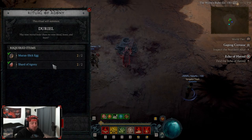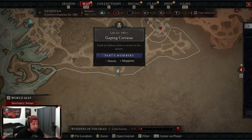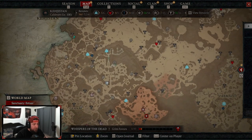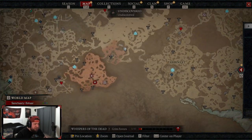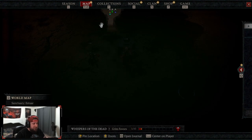Once you get two of each item, you can come here to fight Durial. Durial's location is to the south, in the fourth zone - the second to last zone - and he's right at the bottom. It is the Gaping Crevice, level 100 plus, with a very short entrance just like all the other uber bosses.